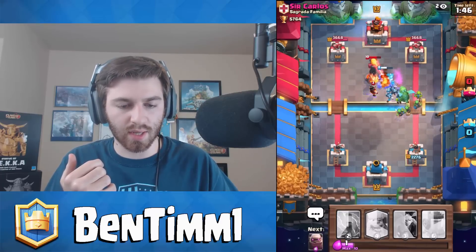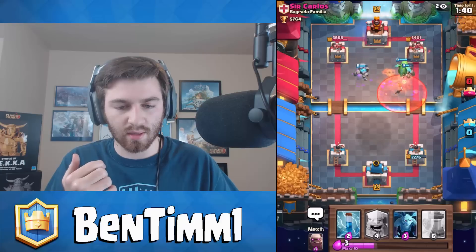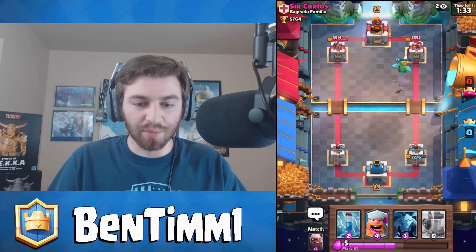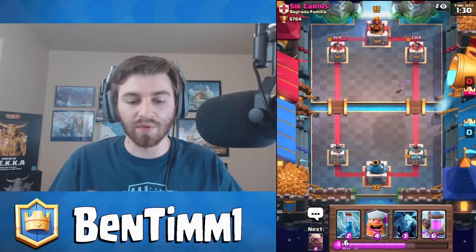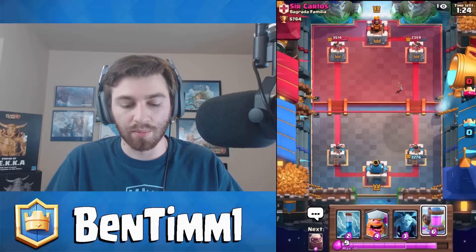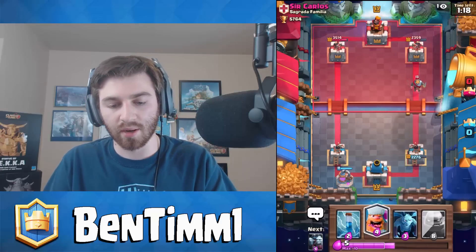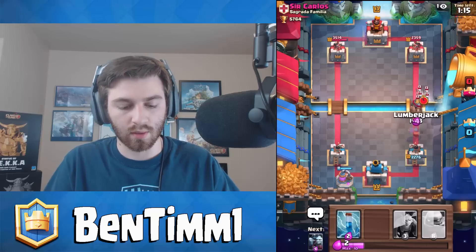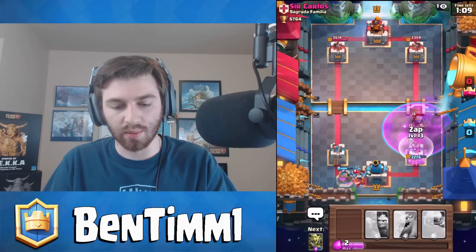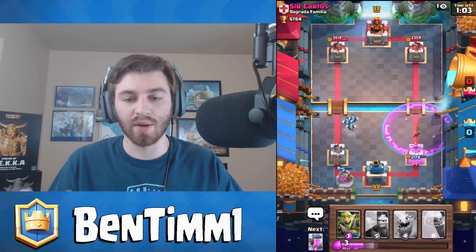An electro wizard — that's nasty. I'm not going to be able to take out that inferno tower just yet. It's minor beatdown with the poison spell, so every time he drops the miner he's gonna try and poison me down. But he wasted his poison, so that's good. I'll pump up here — this will bring me into double elixir. He's gonna go for a miner push, so let's drop this. It's very crucial that we keep our elixir collector.